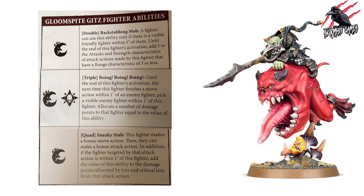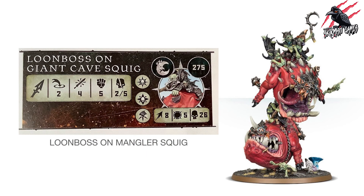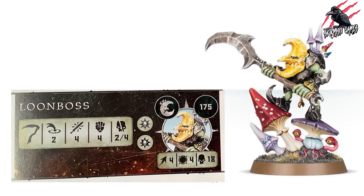The Loon Boss on Giant Cave Squig is one of the best-looking leaders — a great model with a great sculpt. There's also a Loon Boss on Mangler Squig, but he doesn't have his own fighter card, and neither does the Mangler Squig. If you already have that miniature, you could certainly proxy it for the Loon Boss on Giant Cave Squig.